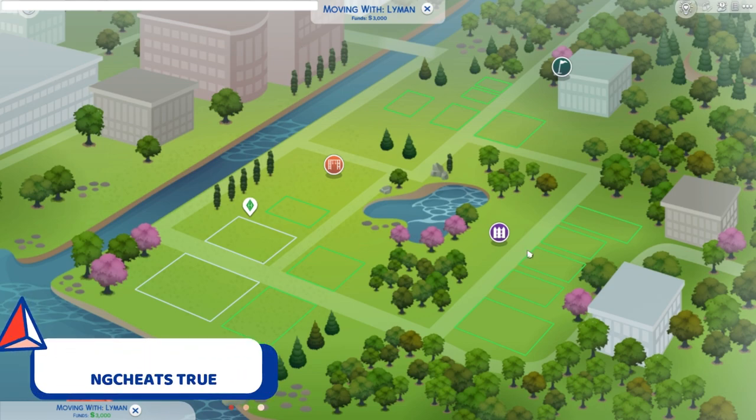After that, all the cheats will be enabled in the game. If you are in live mode, it will open a box saying that cheats are enabled, but because I'm in the world map view, it won't appear. As you can see, I can't buy this terrain. How can I afford this? You can use the money cheat, but that won't work here.